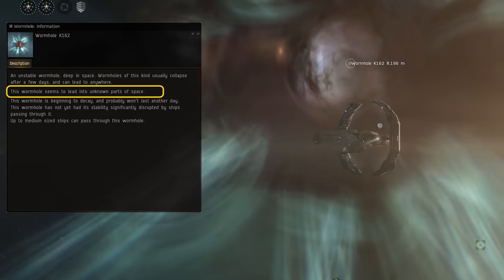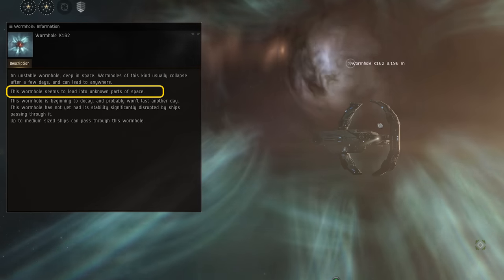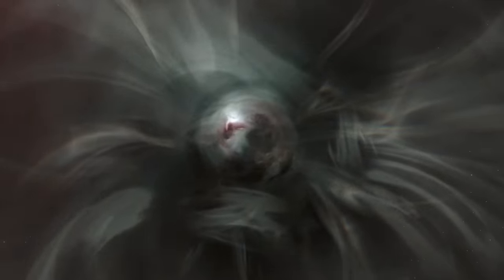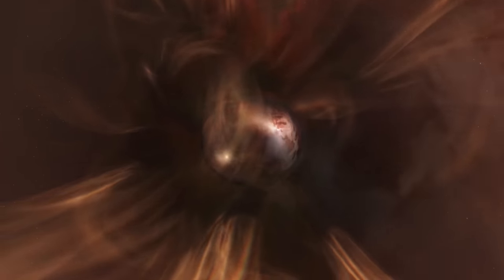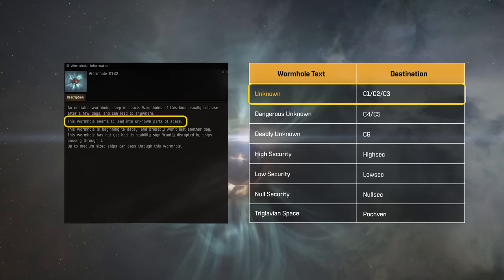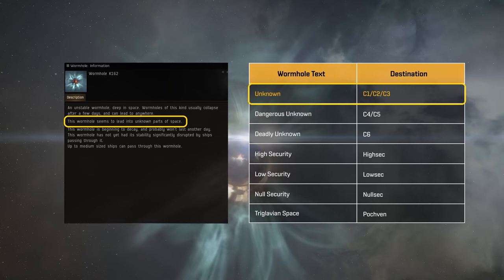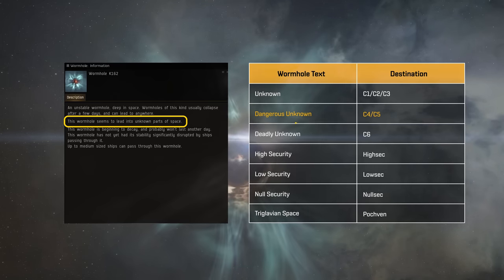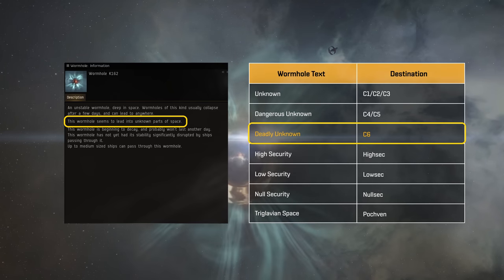If this text mentions unknown parts of space, then it leads to a wormhole system outside of normal space. Wormhole systems are divided into six different classes, commonly known as C1 through C6. These represent the danger of the NPC sites and relative hostility of any environmental effects that you might encounter. When this text reads simply as unknown space, you know that this is a C1, C2 or C3 system. If you see dangerous unknown parts of space instead, then it's a C4 or C5, and deadly space refers to a class 6 system.